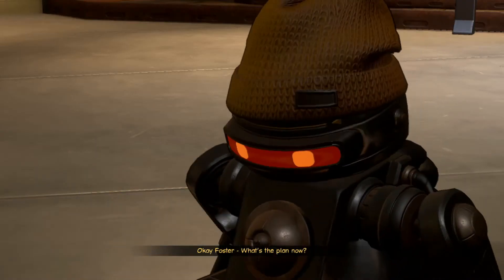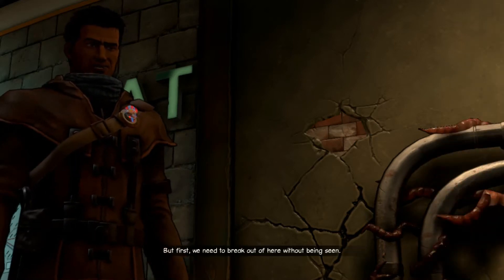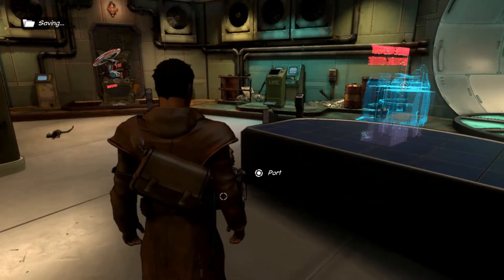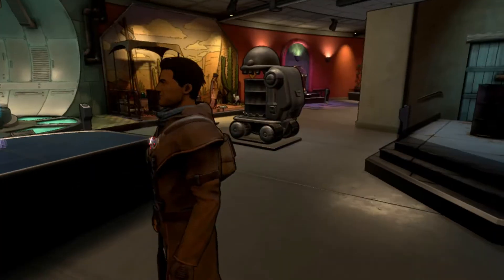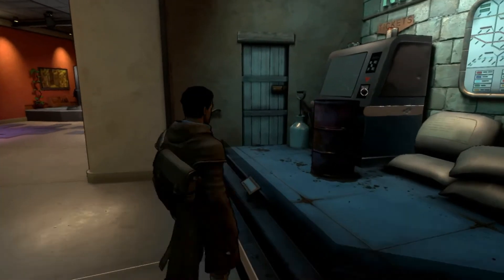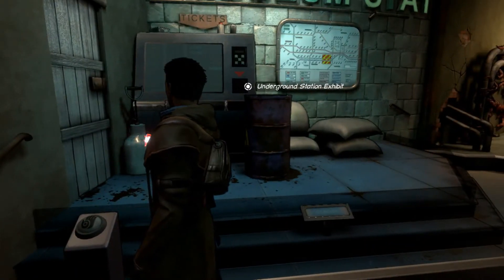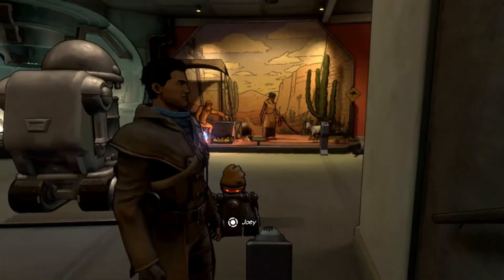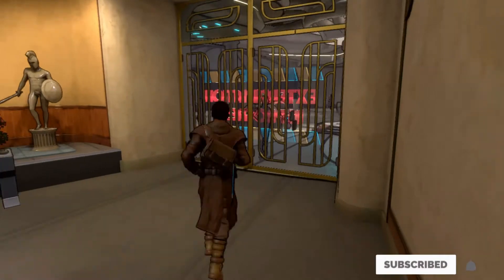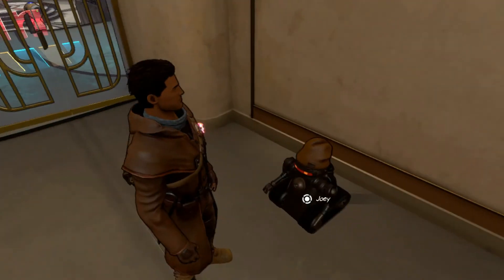Okay Foster, what's the plan now? We need to get to that recycling center, but first we need to break out of here without being seen. Break out. Find Leet. Got it. Nice and simple rules. Break out - how could we break out? There's a door there that leads to... I can't get up there anyway. Can you believe they used to travel like this, Foster? I wondered whether Joey could help me break out. Come on Joey, help me break out.